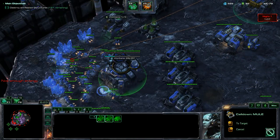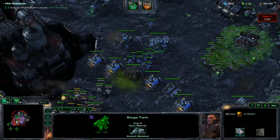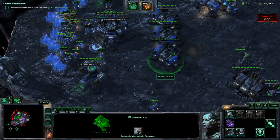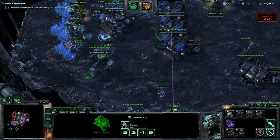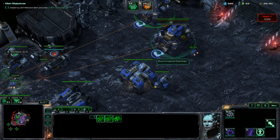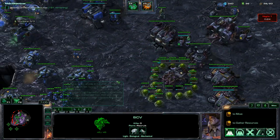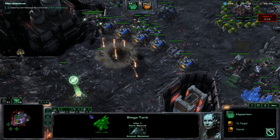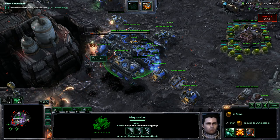I'm going to drop some more mules and get these SCVs on the refinery. I'm going to get this guy into siege mode and get another Siege Tank out. Soon enough, I will start getting some tech labs on these barracks so we can get some more beefy units. I'm going to turn this into an orbital command as well, and get another orbital command center. These spotters are kind of nasty, but we'll help out.